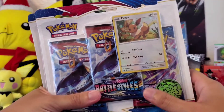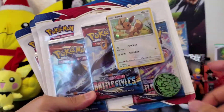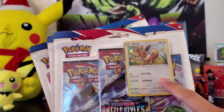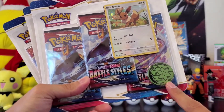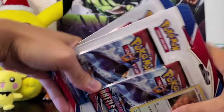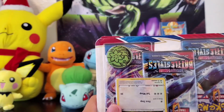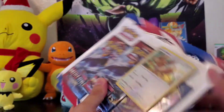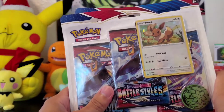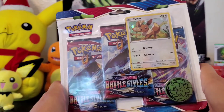Here are the three blister packs that we are going to open today. It comes with an EB holo, a promo card, and a coin. It looks like a badge, but when you put it upside down it'll look like a hedgehog. I believe it's Shaymin — I'm not sure, but I think it's one of those legendary Pokemon from Sapphire and Ruby.